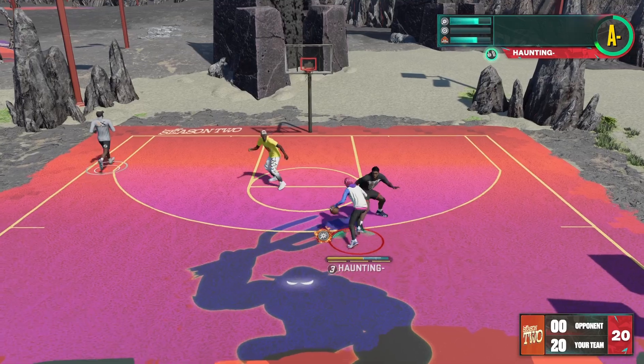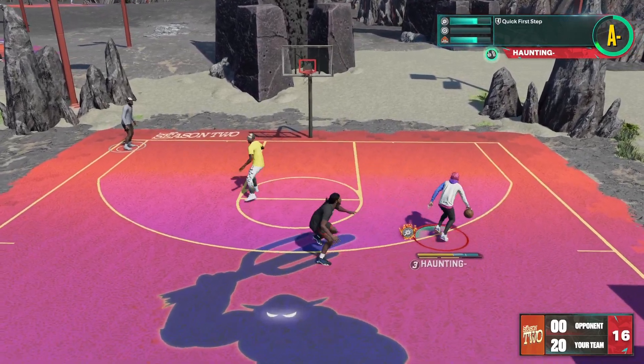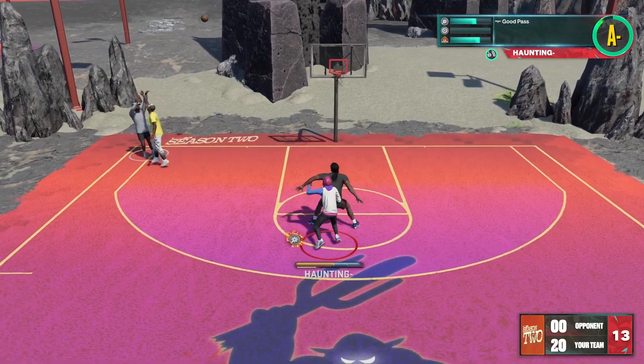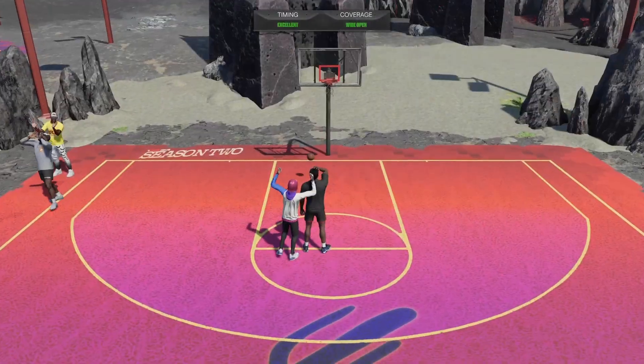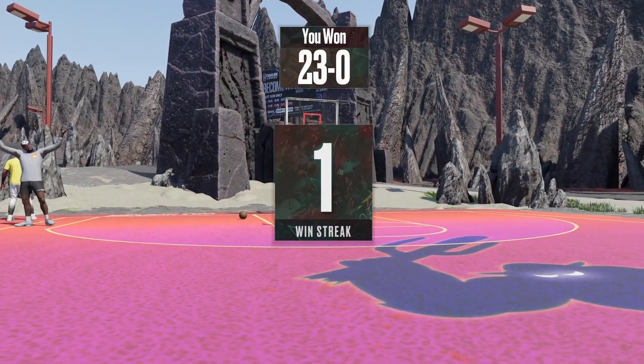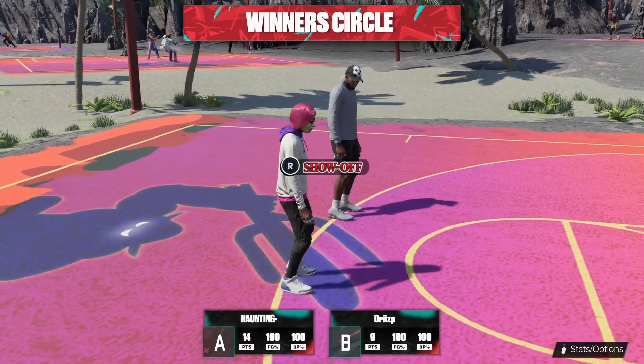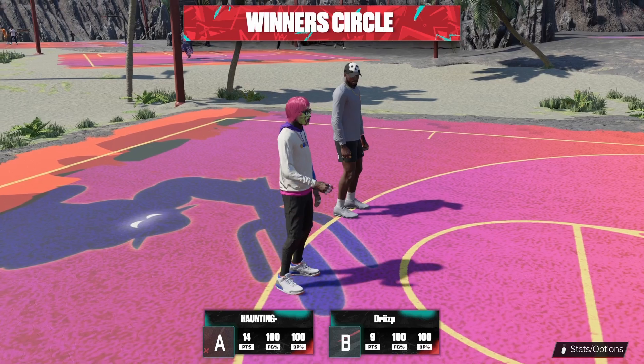Small guards: try either Trey Burke or Trey Young, see which one you like. If you don't like either of them, just rock with the Curry. Tall builds: try out Normal 2 and Michael Jordan. I personally use Normal 2 on my 6'7 — I don't really like Michael Jordan — but it's all up to y'all, whichever one helps you play better.